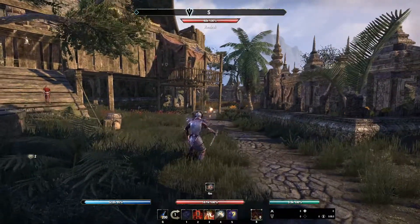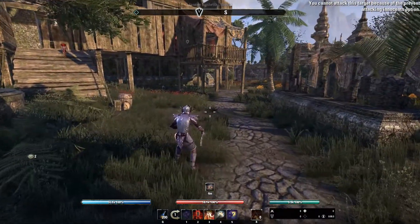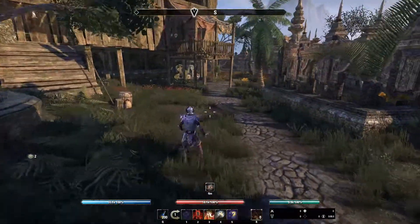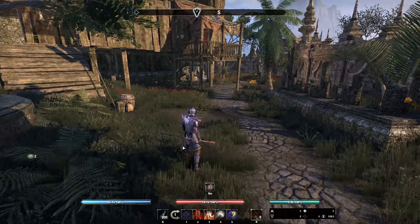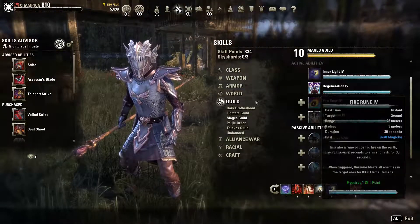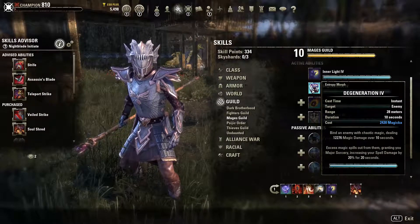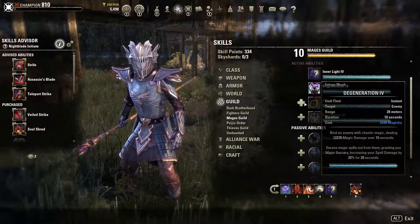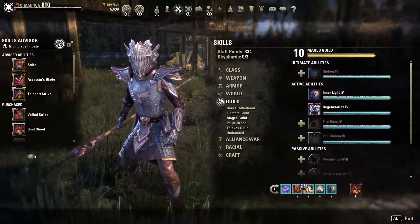This skill is cast around you and has a radius of 8 meters. Since we're using a staff and most of our skills have a range of 28 meters, you can see the problem - you don't really want to jump in close. Not everyone likes this kind of playstyle. But there's another way: with every single class, the second skill in the Mage skill line - Entropy and its morph Degeneration - will also give you Major Sorcery for 20 seconds and has a range of 28 meters.